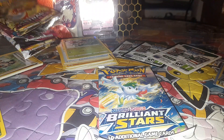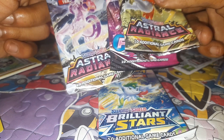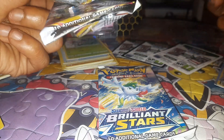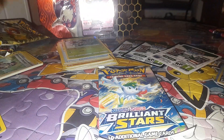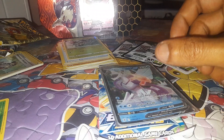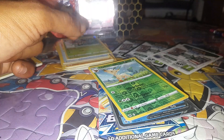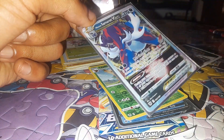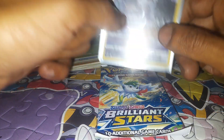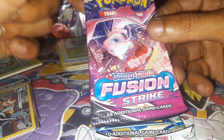Welcome back to the final episode. So far I have opened up two Astral Radiance Pokemon booster packs and a Sword and Shield Fusion Strike booster pack. From the two Astral Radiance packs I got an Origin Form Palkia V, which was great, a Leafeon to accompany it, followed by a Hisuian Samurott V-Star and a Mightyena.